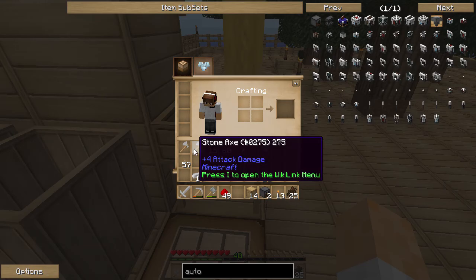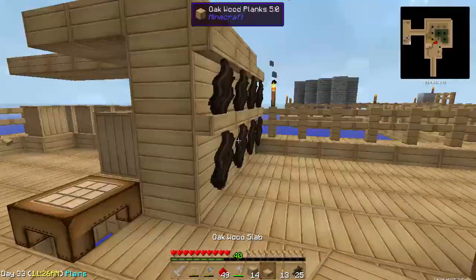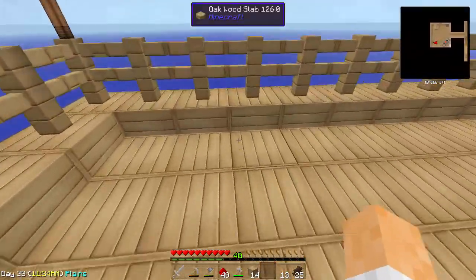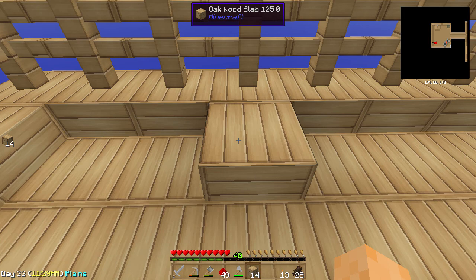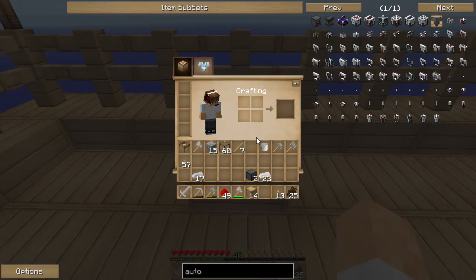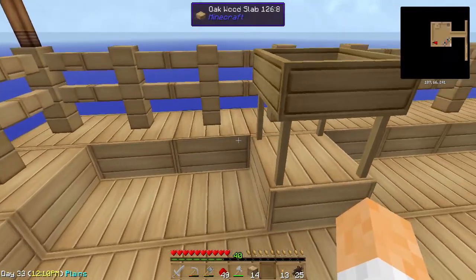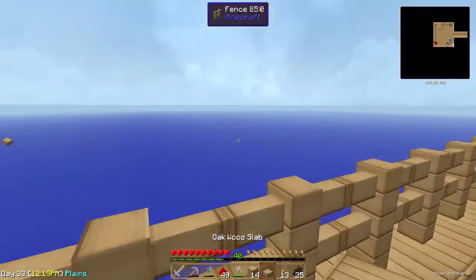We're gonna grab our sieve, take it out of here, and put it around this area since here's going to be the cobblestone generator. Let me put it there, and then we're gonna put the autonomous activator - let me put it just one block away from it because I don't want all the ores getting mixed up.